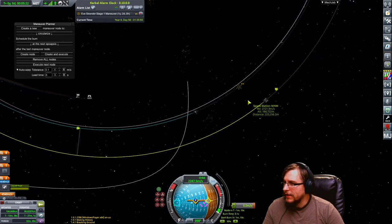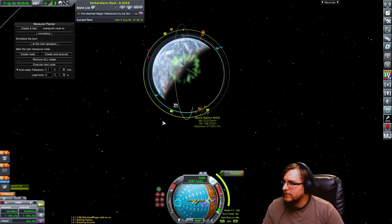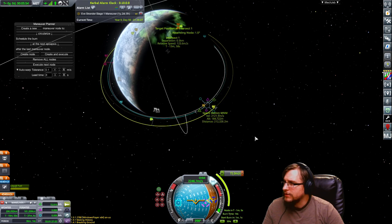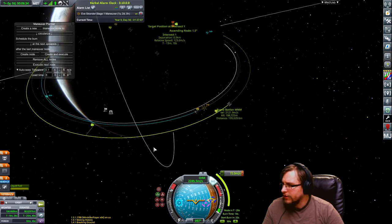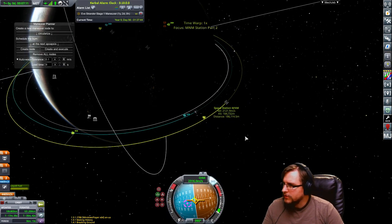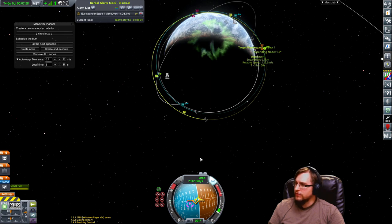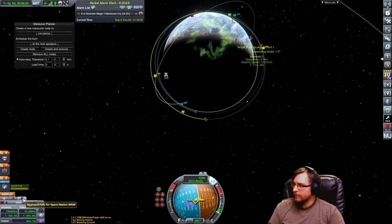So I'm just going to add a maneuver anywhere on this orbit and then raise my apoapsis to be the same as my target orbit. I'm going to right-click one of these to keep it up, then maneuver this around until I get a separation that's really tiny. About 0.5 is as good as I'm going to get. Let's point to that — put a prograde here. We'll have a separation of 0.7 — that's pretty good. Now that I have a separation of under 1 km, all I have to do is go to my maneuver node and hit 'approach info for space station.'